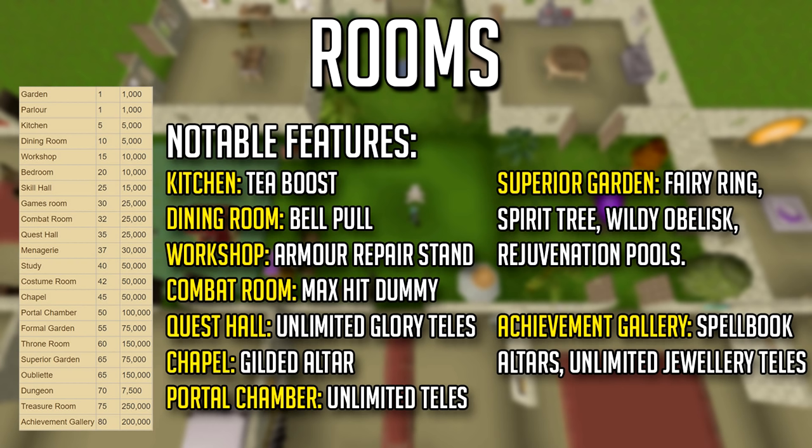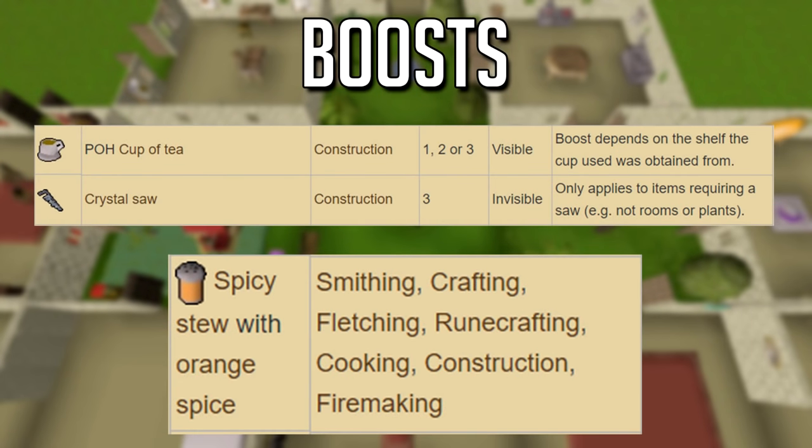Portal chambers hold three different portals per room, charged with about 100 law runes — not a big deal at all, probably under 30k total, and incredibly useful for clue scrolls. They actually upgraded the regular garden to a superior garden where you can fit a spirit tree, fairy ring, obelisk, and a rejuvenation pool — highly recommended. The achievement gallery holds unlimited jewelry teleports including games necklace, rings of wealth for the Grand Exchange, and a spellbook altar to switch between lunar, ancients, and standard spellbooks. For boosts: a cup of tea gives +1 or +2, the crystal saw gives +3, and spicy stew can give +5.